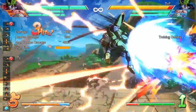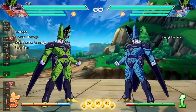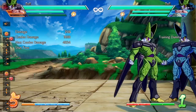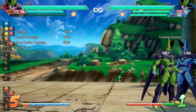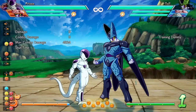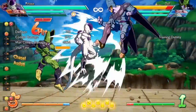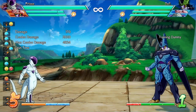Moving on to Cell's command grab — most changes were bug fixes, but the main notable changes are: increased hit stop on the mid-air version, adjusted opponent knockback from the mid-air version, and an enlarged hitbox on the mid-air version. The opponent now flies back much higher in the air. These changes also carry over to his assist, so combos into Cell assist will be a little different.